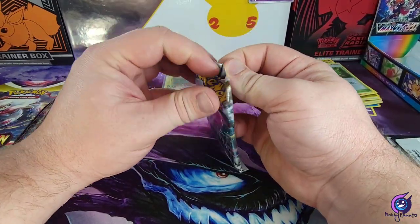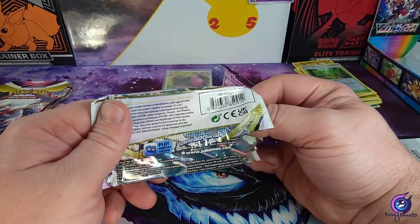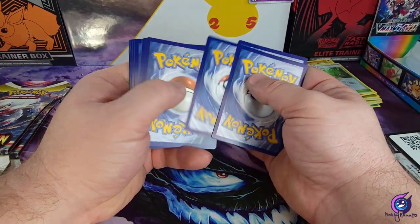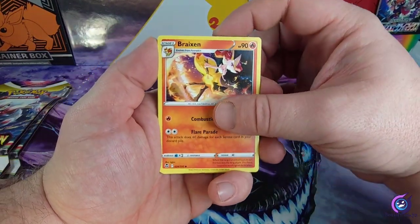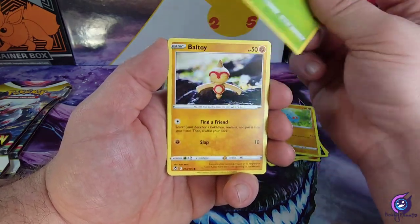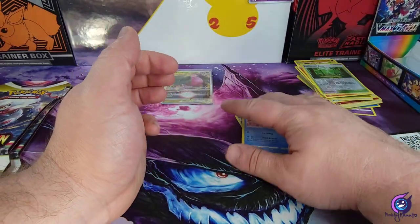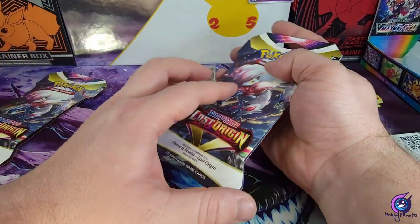Our final pack of Silver Tempest. Energy, we got a Bruxish, Beheyeem, Corphish, Phantump, Sunflora, Baldo, Beldum, Murkrow, Area Zero reverse, and an Articuno holo. All right, so just a Regidrago out of Silver Tempest.